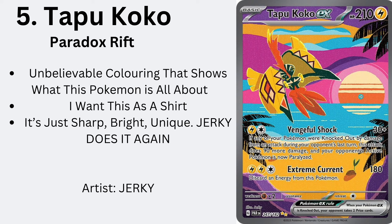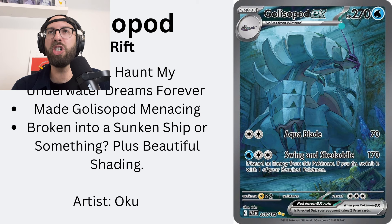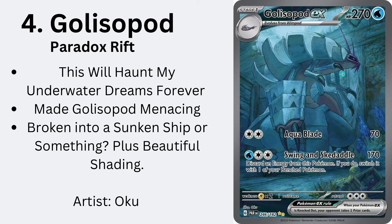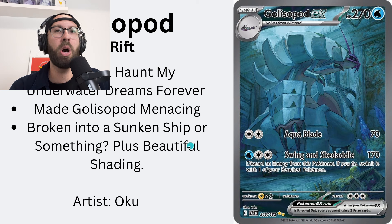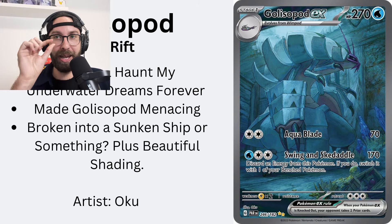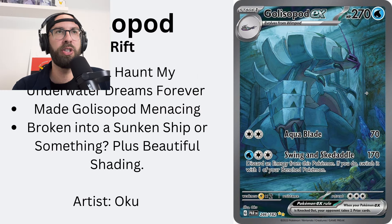Number four — I love this card. Gliscor, Paradox Rift. This is going to haunt my underwater dreams. Maybe it's underwater, maybe it's just a weird attic — but it's just about to zoom up, really creepy. Like A Quiet Place. They made Gliscor menacing. Look at the shading — this is scary. The artist is Oku. They did the King Gamut promo and my number one from the last video — Scizor, which just arrived from Japan. They also did the Wimpod. Very cool card — number four coolest special illustration rare from the Scarlet and Violet era.